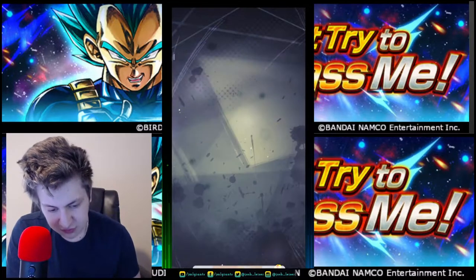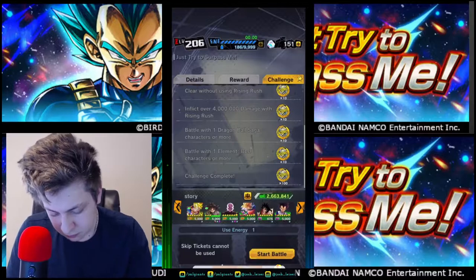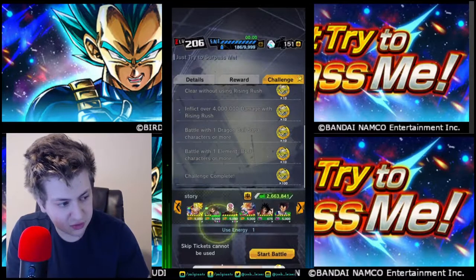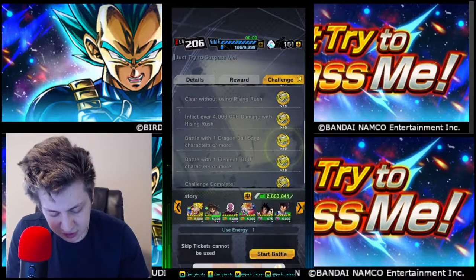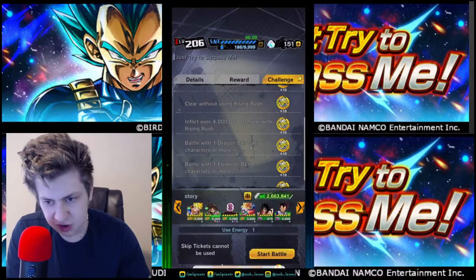So this is the team I used for hard. Hard is going to be the hardest one you have to do. For beating with a blue character, you can do the same exact thing as this team, but instead of Goku Black, use Trunks here and just use all blue units. But that's for the blue. And for the Dragon Ball Saga, you can just throw in a kid Goku and just bring him.